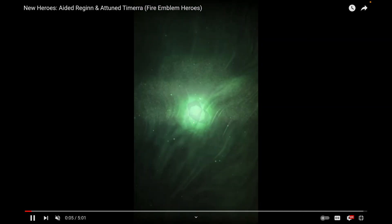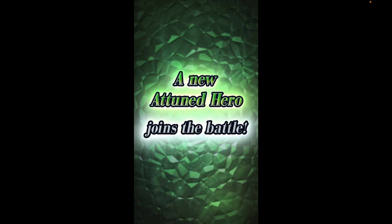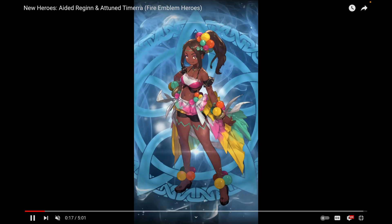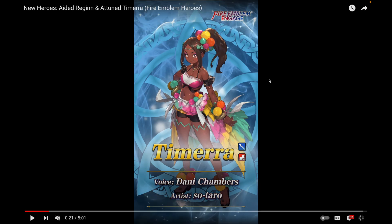What is up everyone, Jay here with another Family of Heroes video. Today we're going to take a look at the next main series banner, and this time it is for Solm and Fogado. With Panette dropping as a GHB, it totally makes sense — it's a Solm banner with pretty much entirely Solm characters except for Regan of course.